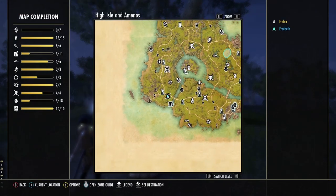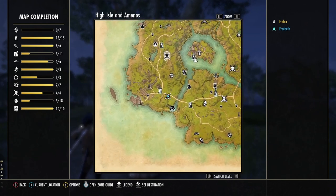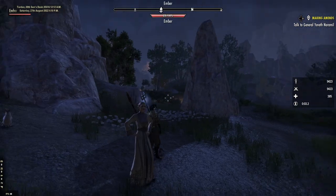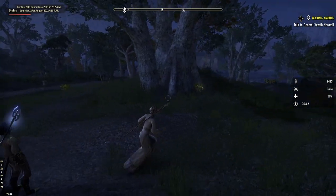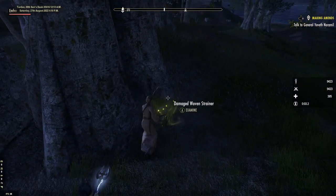Woven's Training Pool is the last lead on the list. You'll find it next to a tree very close to the road east of Castle Navir Wayshrine. First, you'll see a pointy boulder, and behind that, the lead resting next to a tree.